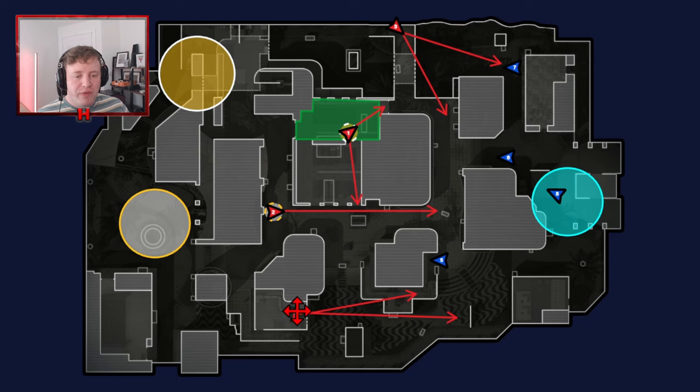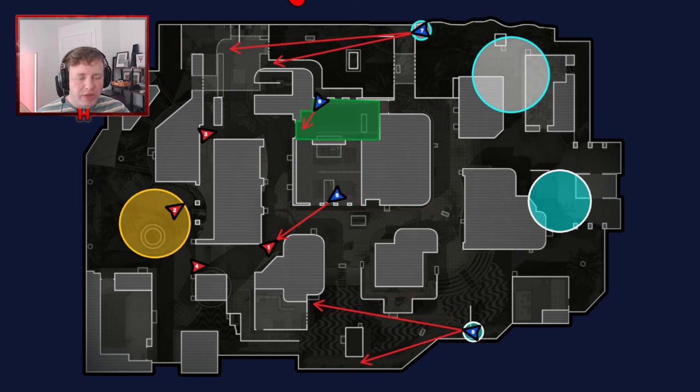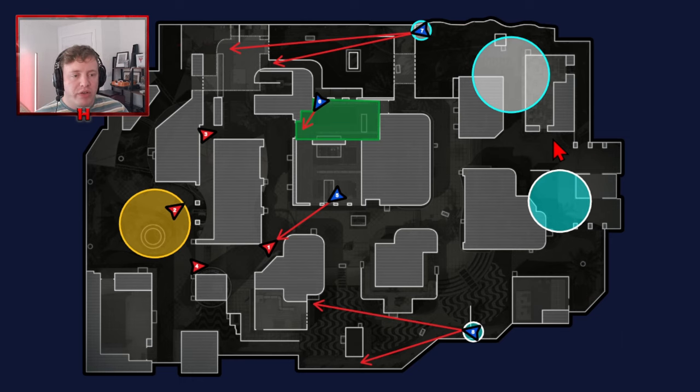If player two dies, player four can fill the gap and help out, but this is the best setup from this side if you can obtain it. Now taking it from the other side — from the perspective of the blue team — the spawn you're going to have as blue team is here, but there are two spawns to be aware of. If you've seen my spawn guides you'll know. So going through the setup from the blue side: player seven is on the bridge, basically watching over the whole right-hand side of the map.